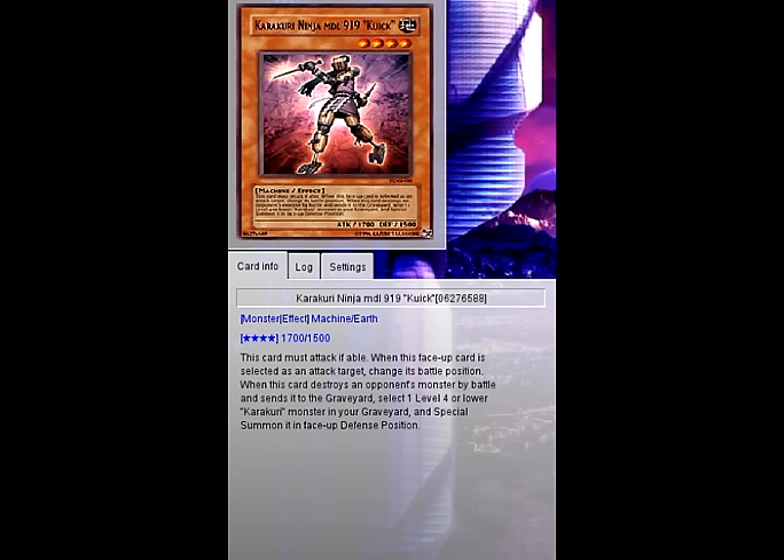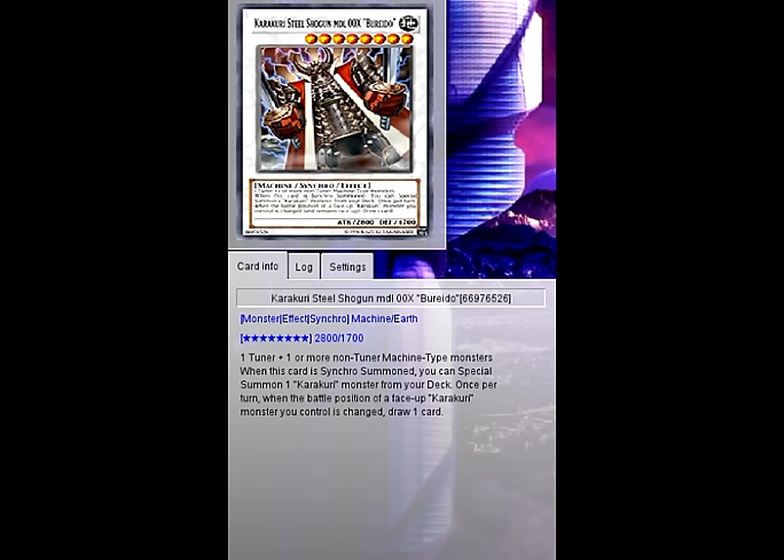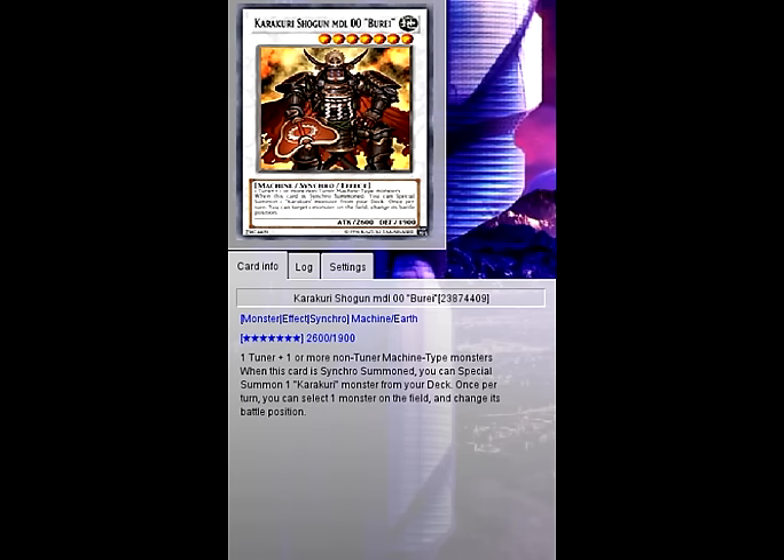So last deck profile we did Gimmick Puppet Synchros. This time we'll do more Machine Synchros, except this time it's going to be based around Karakuri Symphonics. Now this time it's more consistent because inherently Symphonics can make the Karakuri Synchros by themselves. The main Synchros you will be summoning will be Burrito and Burre, and these two Karakuri Synchros require one or more non-Tuner Machine-type monsters. The main deck consists of only Machine-type monsters, including the Symphonic monsters, which means these Synchros can be made pretty easily.